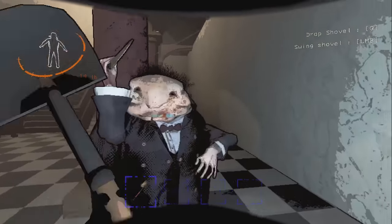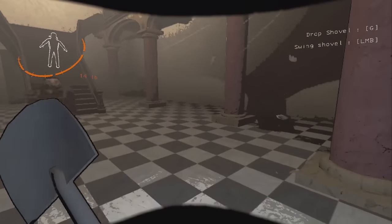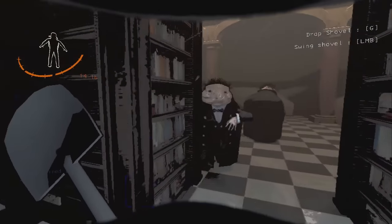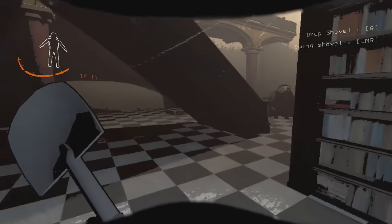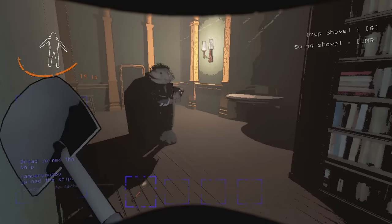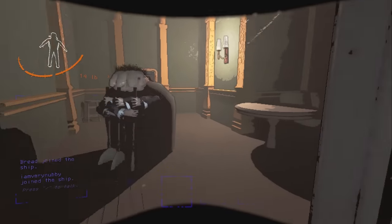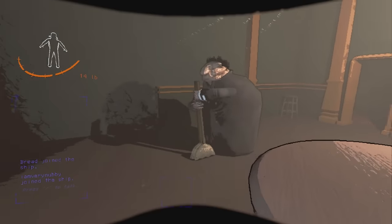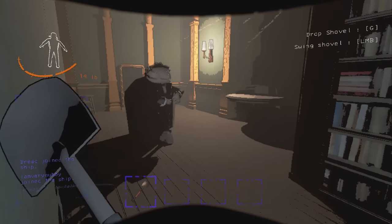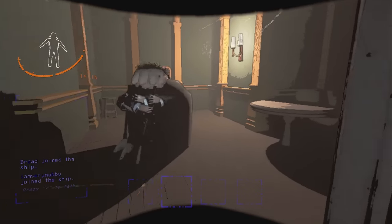After being around that solo player for a short time, the butler will turn to its aggressive state, put away its broom, pull out its knife, and start chasing the player. The butler does not attack with more than one person around unless you attack it first. So even if you have 7 butlers around you, as long as you are near one other player, none of them will pull out their knife and go into the aggressive state.